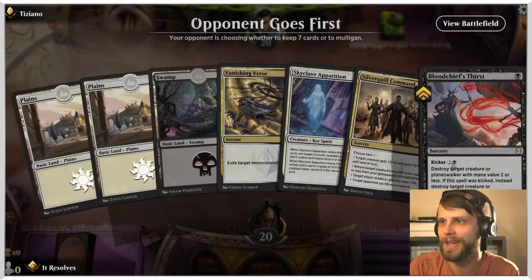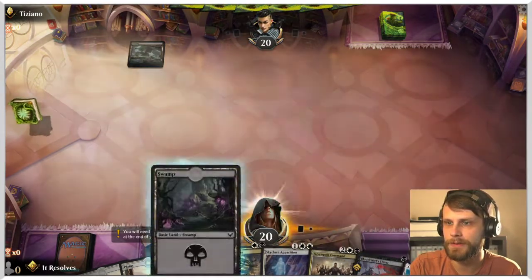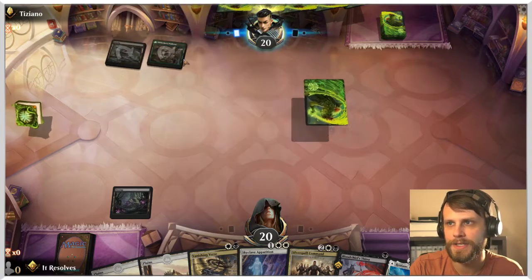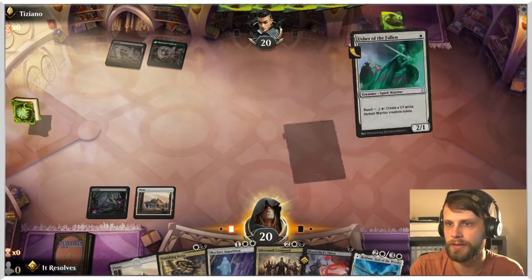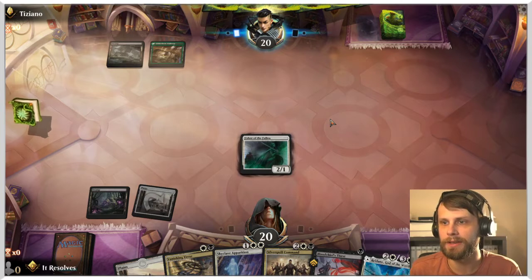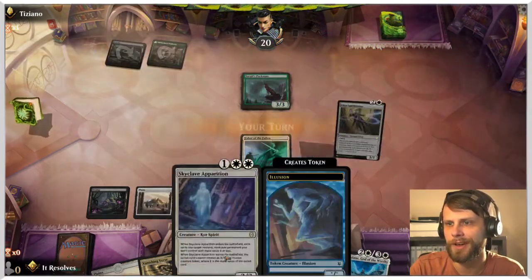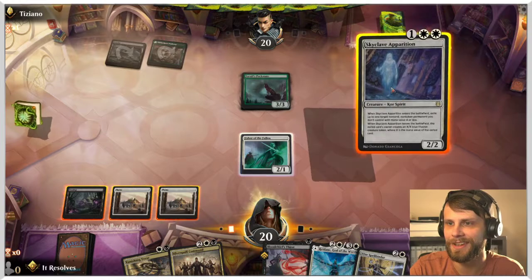Alright, game three — what do we have? This is a keep: some good interaction in the early turns with Skyclave Apparition to follow, and now this is even better so we have a nice little run here. Potentially a Witherbloom style deck, which is a very frustrating deck indeed. I'll throw this out here — the Usher is a pretty good card to get down early. If you can start attacking in, following this turn we can potentially Skyclave Apparition and get in a free attack with the Usher.